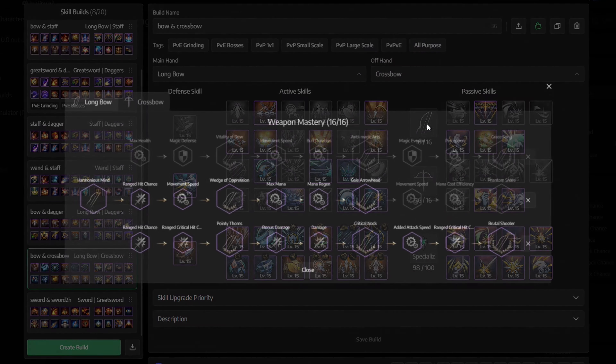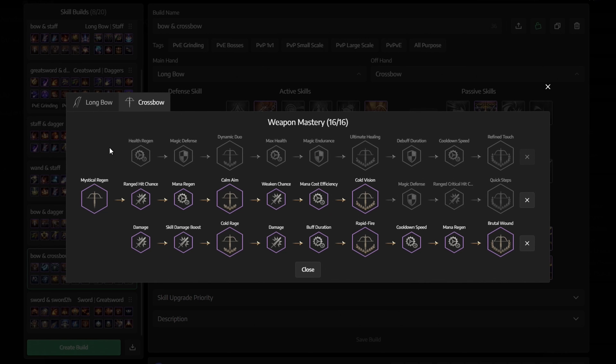For Weapon Mastery, for the Longbow, get the middle first, then the whole bottom row. For the Crossbow, pretty much the same thing — get the middle first, and then the bottom row.